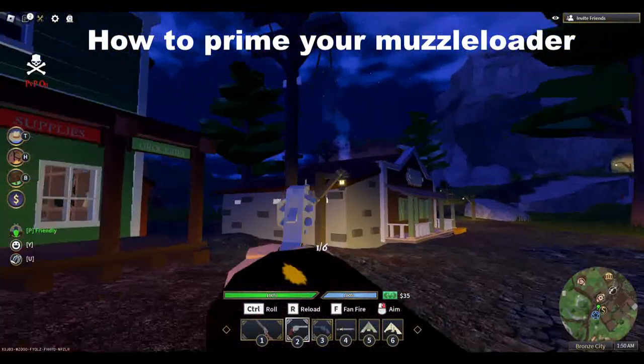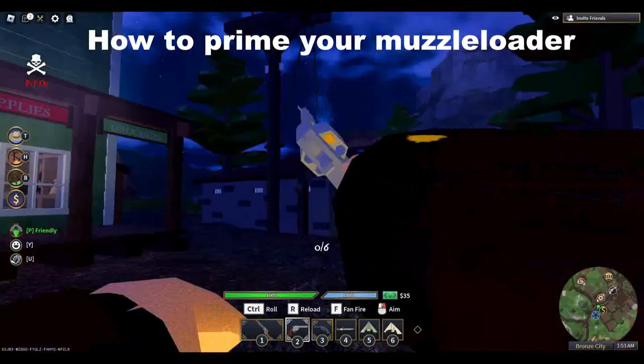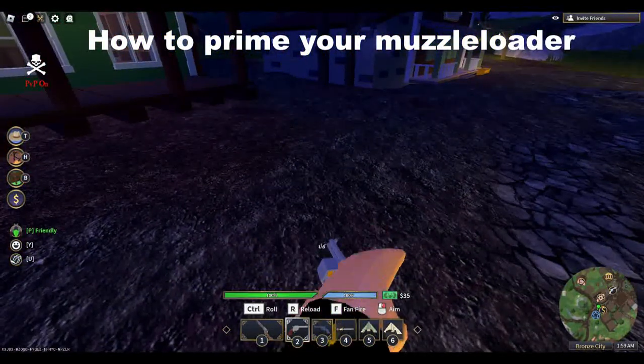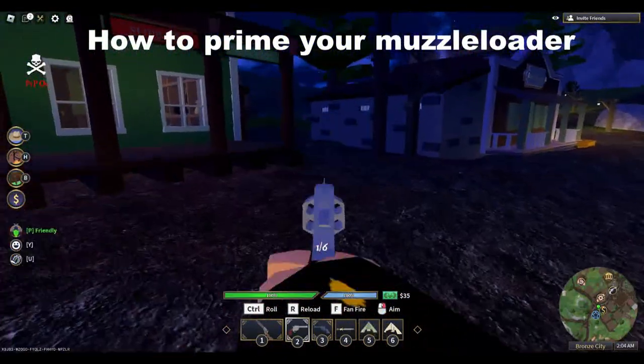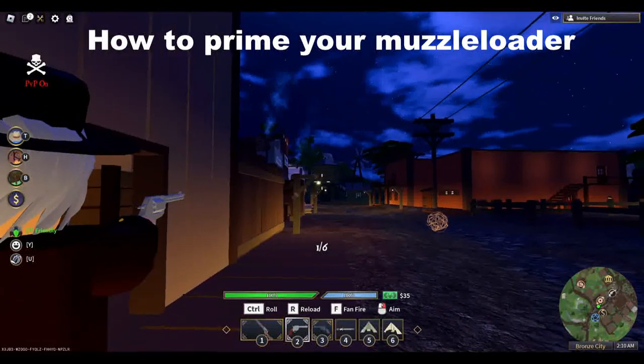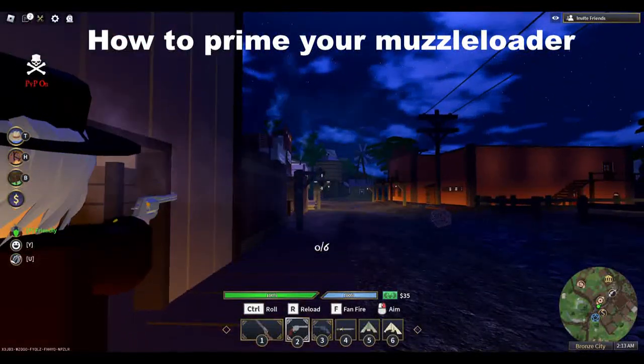When priming Peacekeepers and Lammet revolvers, we have to line the cylinder up with the hammer. We do this by watching for the bullet to line up under the hammer. This is best done in first person each and every time to ensure our gun goes off when we need it to. To load, press R, load one round, and then click to cancel the rest.